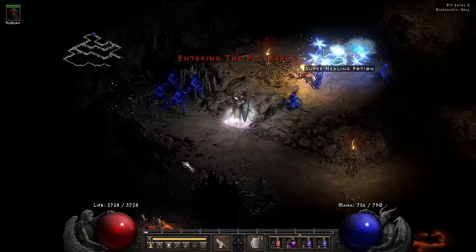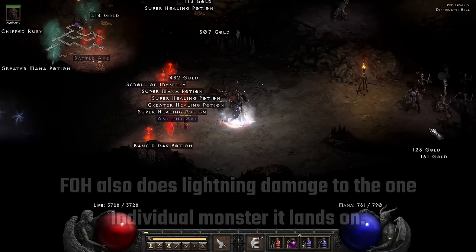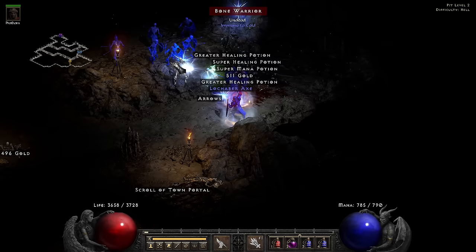Back in the day, Holy Bolts used to only do damage to Undead - much less useful than now, because they do damage to Undead and Demons. It's important to note that in this particular game, about 80% of all monsters are actually Undead or Demons, so you can really farm in an absolute ton of areas. Luckily for anyone who wants to play this build, those are some of the best areas in the entire game.